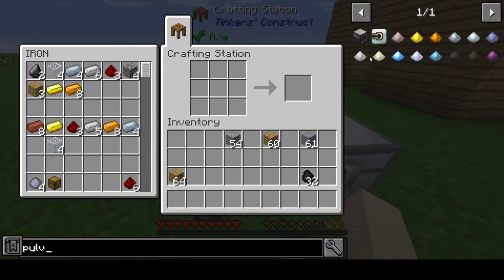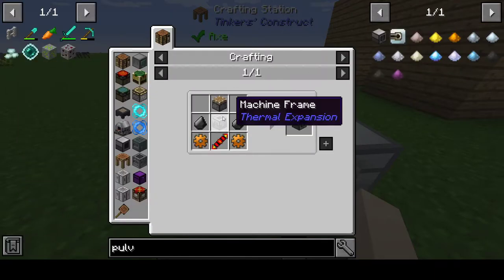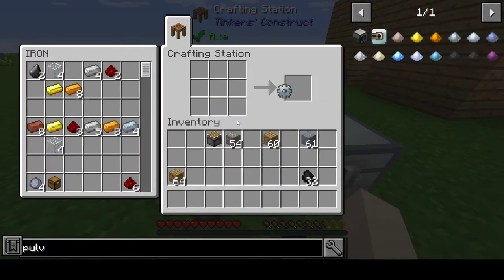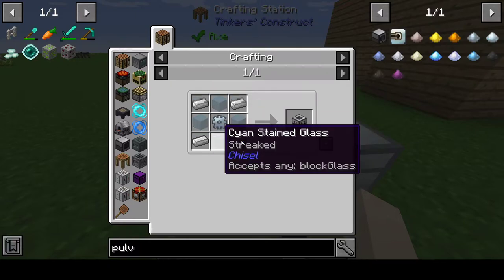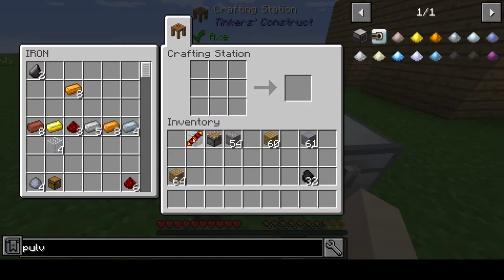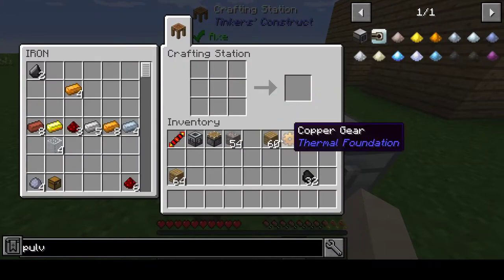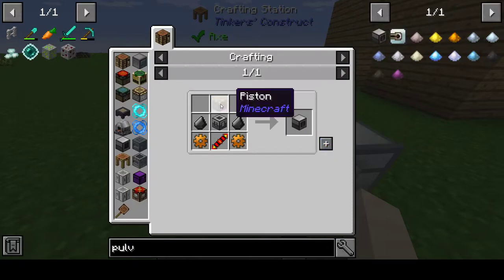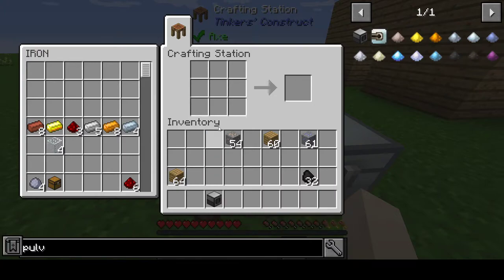To make the pulverizer, first you need a piston - craft that, not that hard. Then you need a machine frame. First make a tin gear: four tin and an iron. Then finish the machine casing with four glass, four iron, and that gear. Make a redstone coil with two redstone and a piece of gold. Then make two copper gears which are just four copper each. Put it together: two flint, piston, machine frame, redstone coil, and two copper gears - pulverizer done.